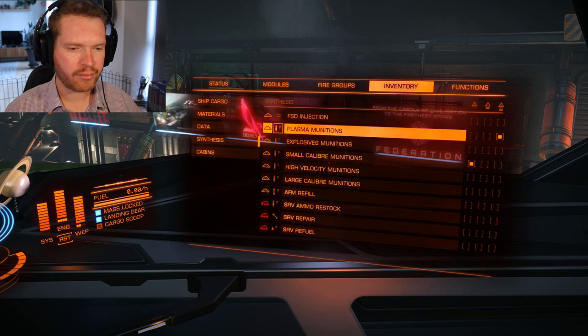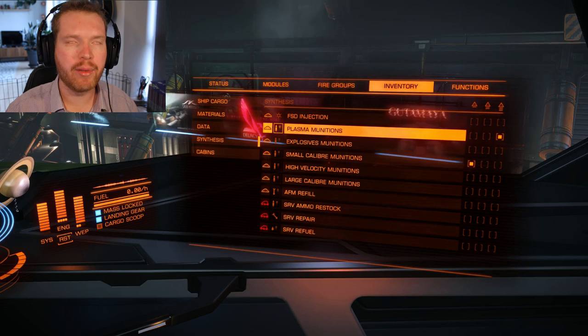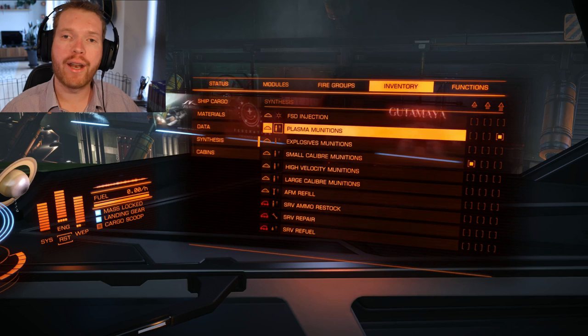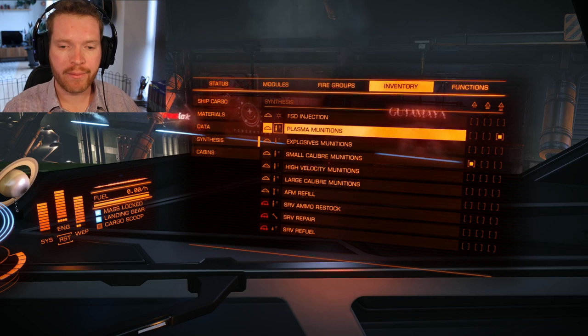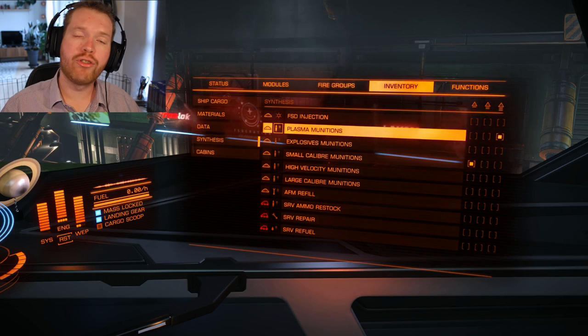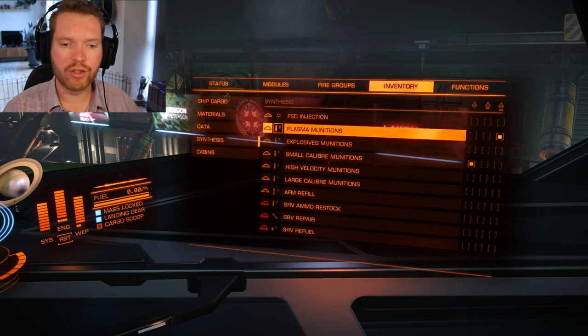When you synthesize ammo, it restocks a whole magazine — all the stored ammo and the magazine loaded in the gun — and all that ammo will benefit from the effect. But once you run out of ammo, or once you go back to a station to restock, the effect is removed. So this is only temporary.